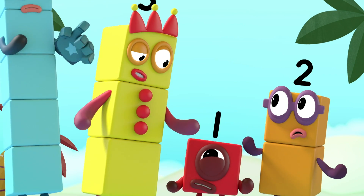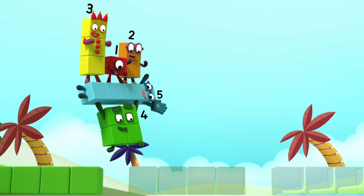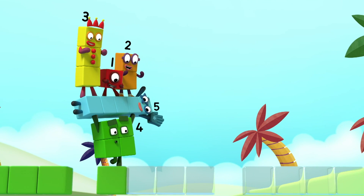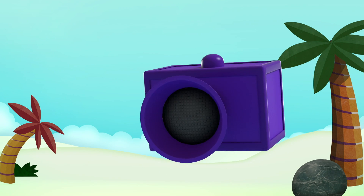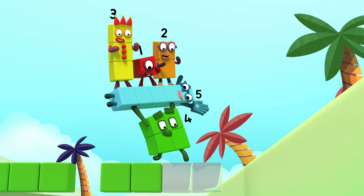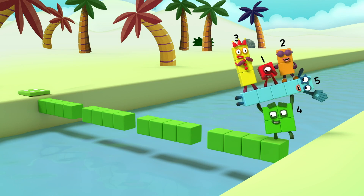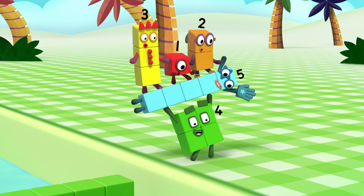I know exactly what to do here, so look at you! Green, green, green, green — jump over the gap! Green, green, green, green — jump over the gap! Tell me the pattern! The pattern is: it goes four greens, then a gap, and repeat! Pattern unlocked!